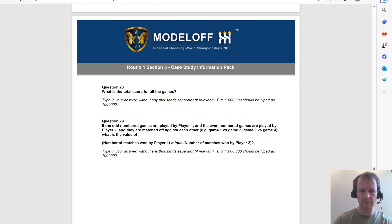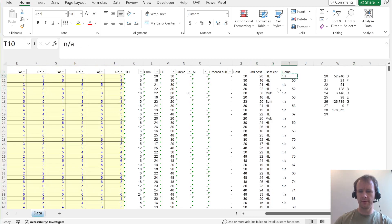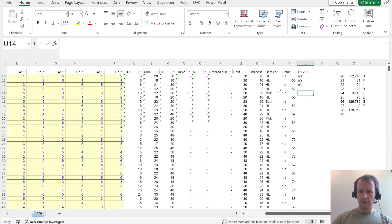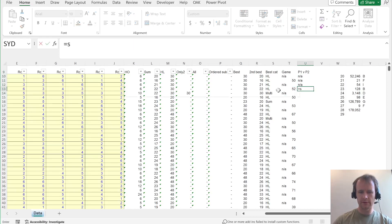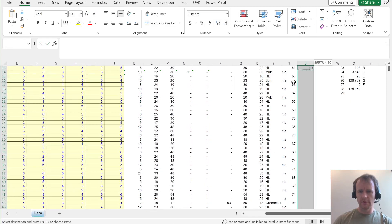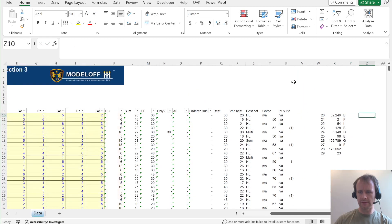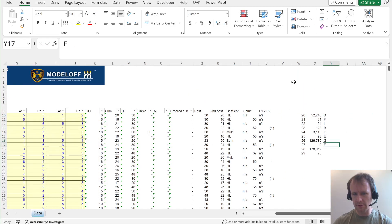Question 28: total score for all games — 178,052. Question 29: odd-numbered games played by player one, even-numbered by player two, matched off — what is (matches won by P1) minus (matches won by P2)? P1 vs P2, sine of (this minus this): zero for a draw, plus one if player one wins, minus one if player two wins. Sum of that column gives the answer of 23. B, F, I, B, D, E, G, F — and then 178,052 and 23.